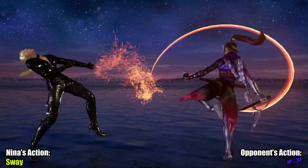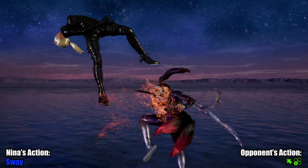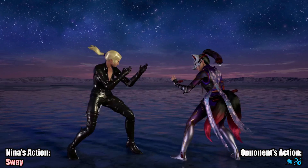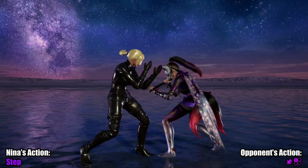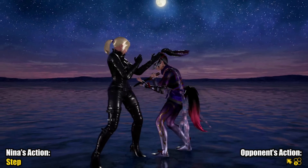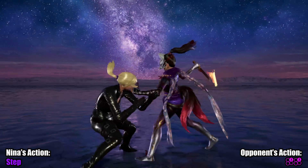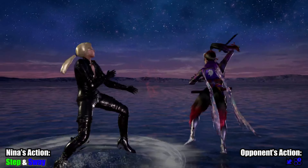Kunimitsu. The only good thing about backsway here is that Kunimitsu's down forward 2 won't launch you from it. Backsway doesn't really add anything of value to the matchup beyond perhaps a few niche situations. In general, stepping is going to do alright and swaying is just going to add unnecessary risk, unless you know exactly what move they're going to use.